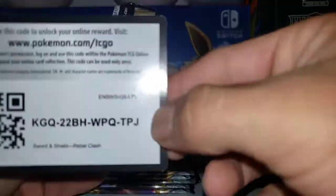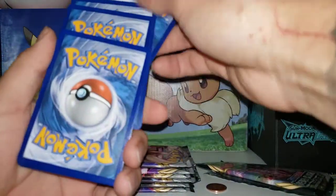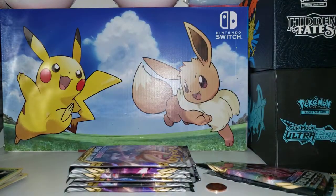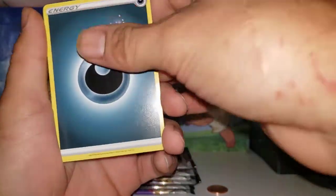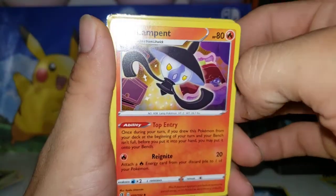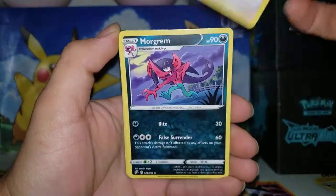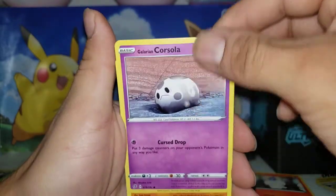Alright, the second pack — back to it now. I actually have no idea if I'm gonna pull anything good out of these, but hey, can't hurt to try. These are just random packs that I've had for a while, so it's kind of difficult to tell. Dark energy. Let's see — Lampent, Hawlucha. I already see the back. Morgrem, Litwik, Galarian Corsola.